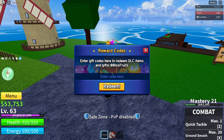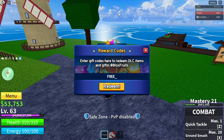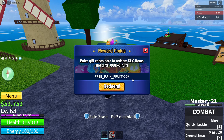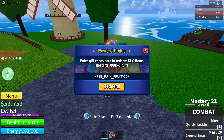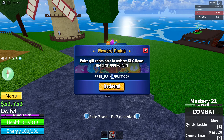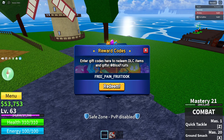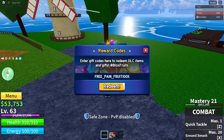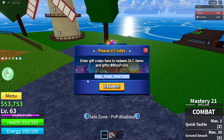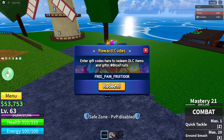For the code, you're going to want to type: FREE underscore PAIN underscore FRUIT100K. For spelling: make sure everything's capitalized, put an underscore between FREE and PAIN, put an underscore between PAIN and FRUIT, do NOT put an underscore between FRUIT and 100K, make sure 100 is spelled in numbers not letters, and capitalize the K at the end. Then click the big orange Redeem button.